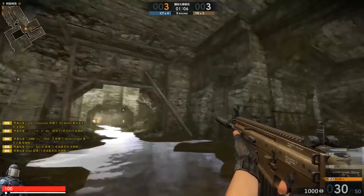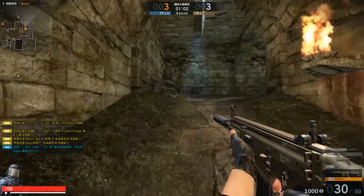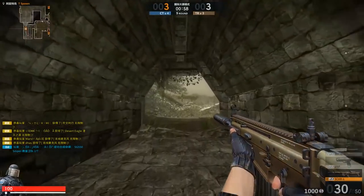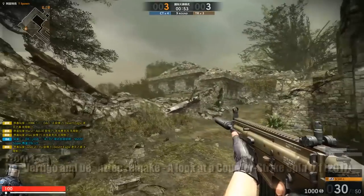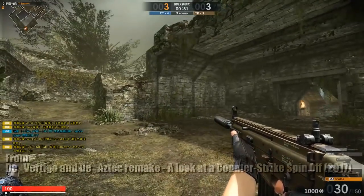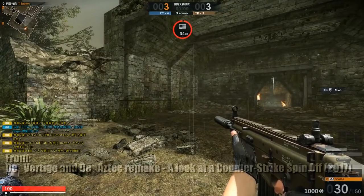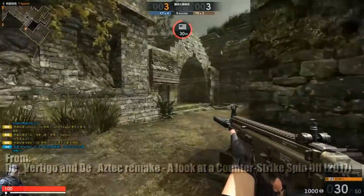And here we are in the corridor that has been cut from the CSGO version, that leads up to the CT, the T-spawn. Quite nice that they retained it. Generally, all the remakes from Counter-Strike Online 2 are remakes of the 1.6 version, and not CSGO or Source.